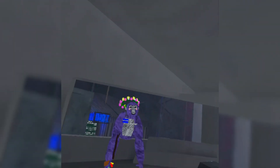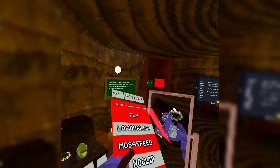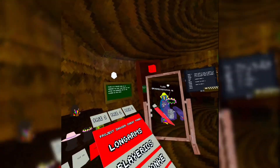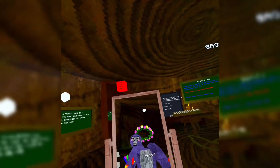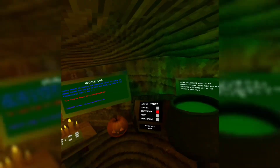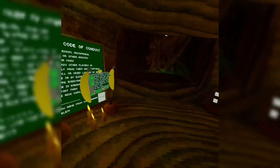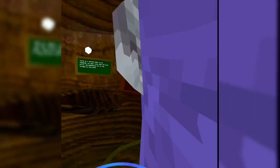Without further ado, let's get straight into the video. So as you can see, this game has a three-page mod menu, but in public lobbies you're only allowed to use long arms and no tag freeze. Other mods can be used in casual and private codes.